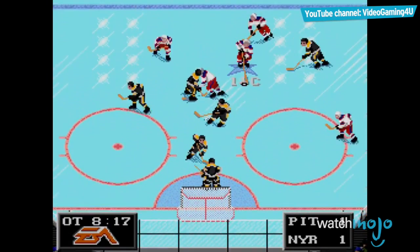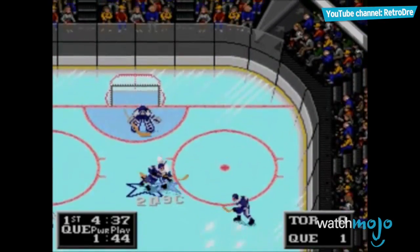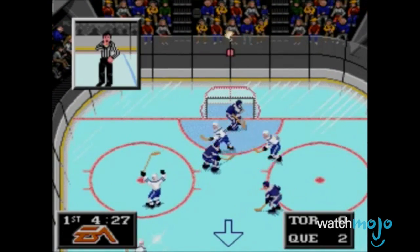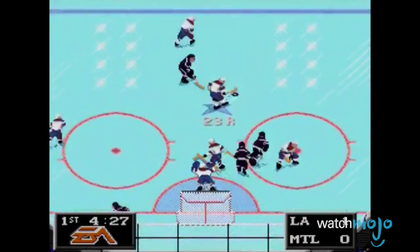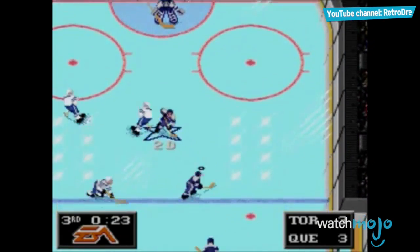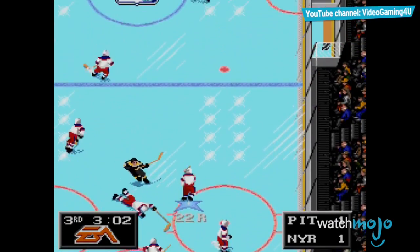It was, however, the first game in the series to feature the famous hockey play — the one-timer — when players can shoot the puck directly at the goal off of a pass. Like most sports games, this game allows two players to play on the same team or against one another. Even back then, EA made sure that its sports games had a realistic flair to them, and NHL 94 was the game that brought the heat of ice hockey to the home consoles.